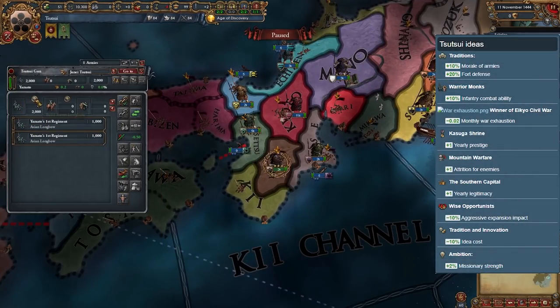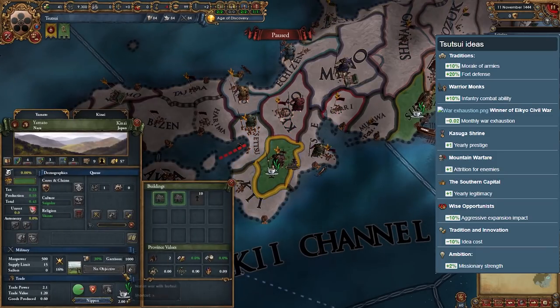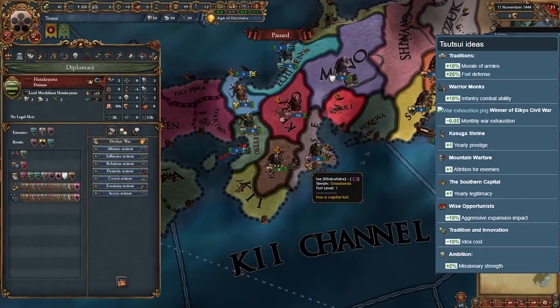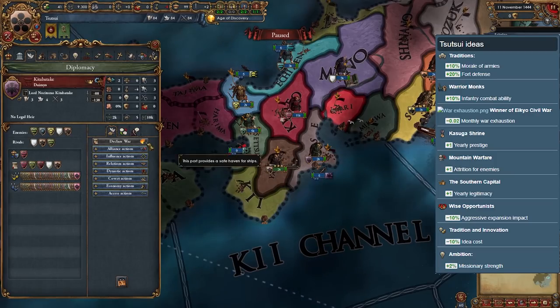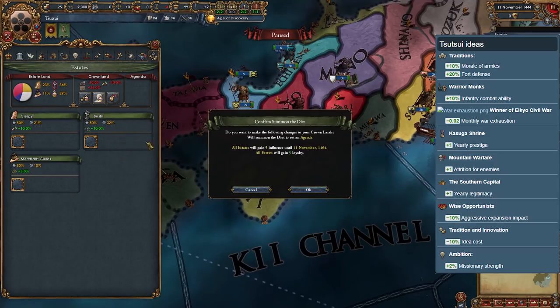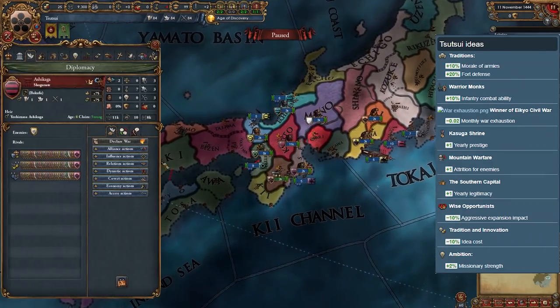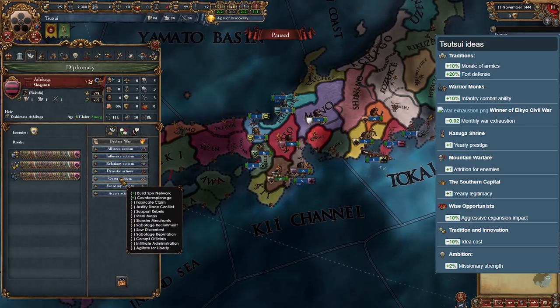Tsutsui is the first landlocked daimyo in this tier and it has some decent national ideas too. What puts it in this tier is the inability to expand right off the bat, due to 3 out of its 4 neighbors being much stronger — and one of them is Ashikaga. Sure, you'll conquer Kitabatake quickly, but after that you will struggle and might have to wait for favorable alliances.